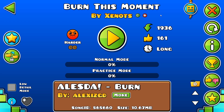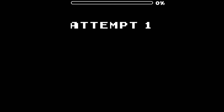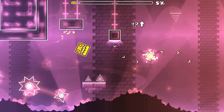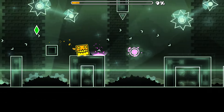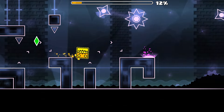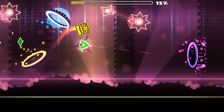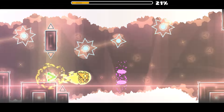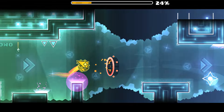Here we have level one, Burn This Moment by Zenoth using Alesda Burn, a song I've heard about 50 million thousand times. Pretty sure this song was used in Redline by Vapen and Marwick, but this level is pretty slick so far. The designs are very clean, although they aren't very detailed, and there's a lot of different hued decoration on screen right here.